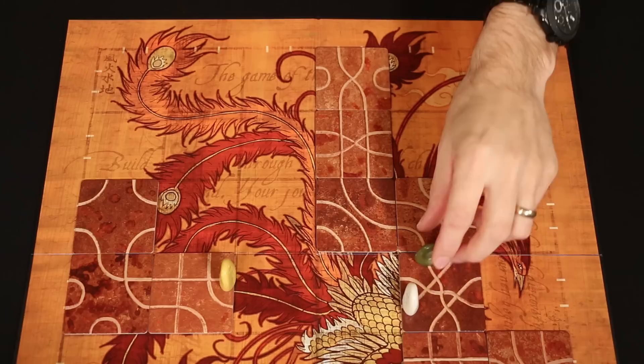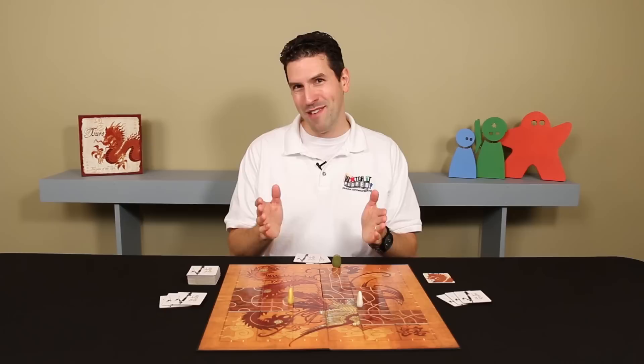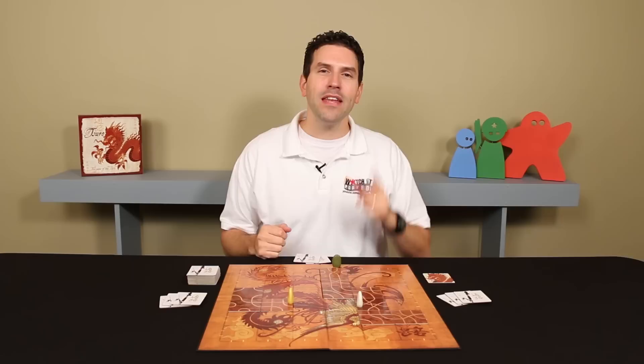Now I move my opponent's pieces that were affected. Green is going to have to travel along this path and it keeps going and going until it's off the board. So while you can't willingly place a path tile that would remove your own piece from the board, you can and should place them so that your opponents are removed from the game, because of course that's going to help you win.